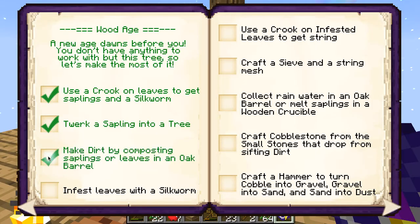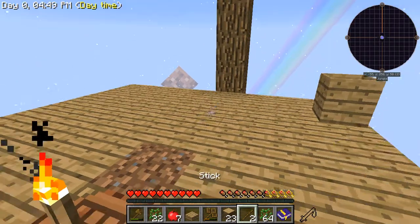Now we can check off 'make dirt by composting saplings or leaves in an oak barrel.' The next achievement is to infest leaves with a silkworm.